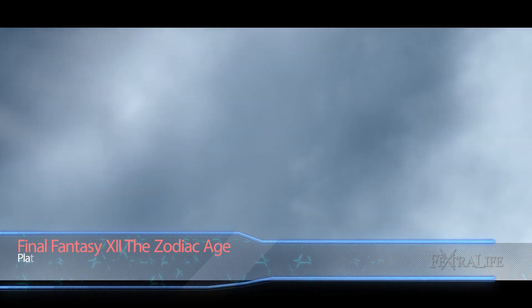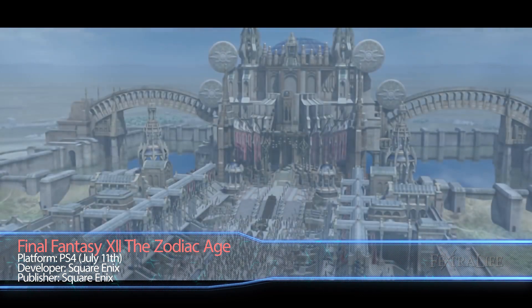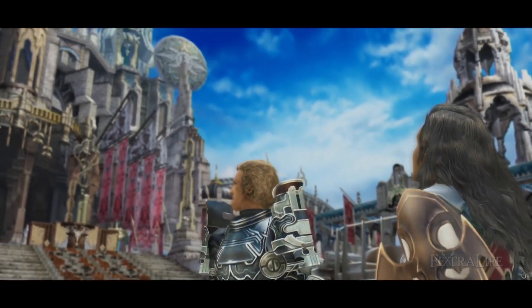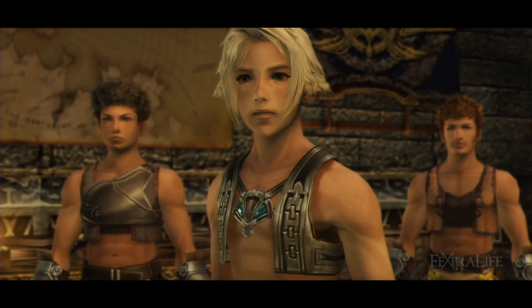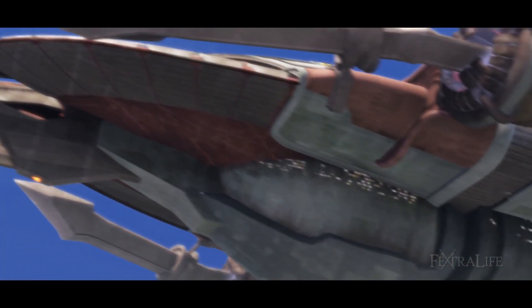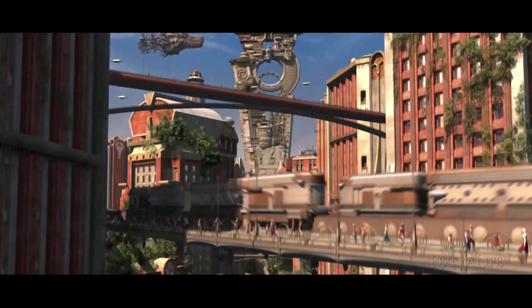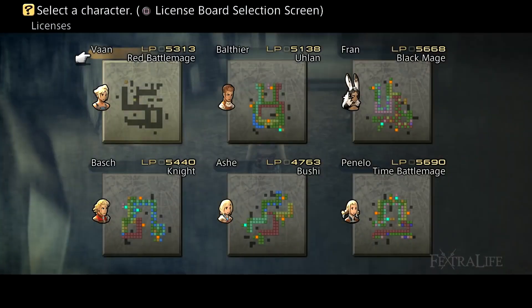Our top RPG for the month of July is Final Fantasy XII: The Zodiac Age. It is a remastered version of the beloved JRPG from Square Enix and features complete overhauls of the original PS2 game system. Set in a world being torn apart by a war between two forces, protagonist Vaan and Princess Ashe have an unlikely crossing of paths that leads to a world-saving journey. The modern appointments include trophy support, autosave, shorter loads, and difficulty choices.